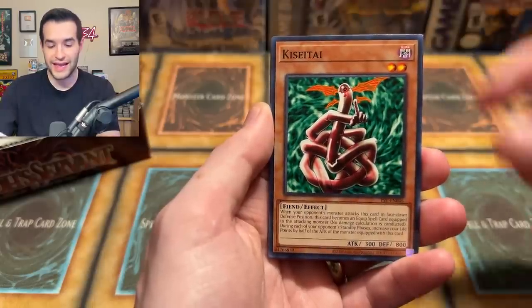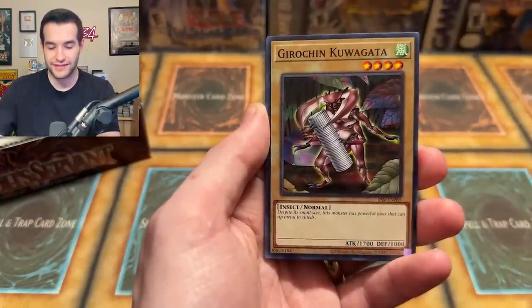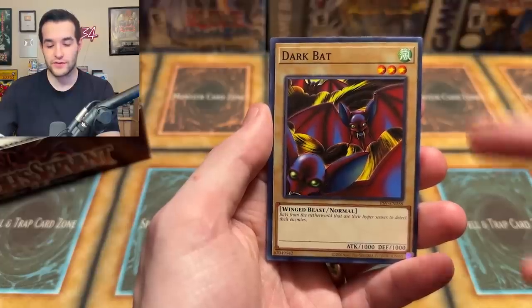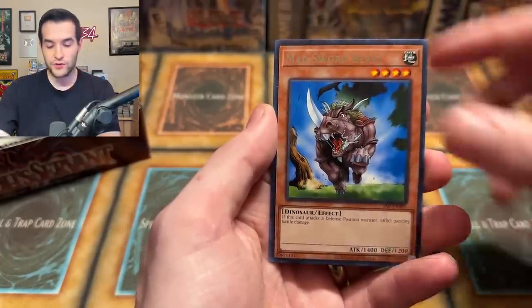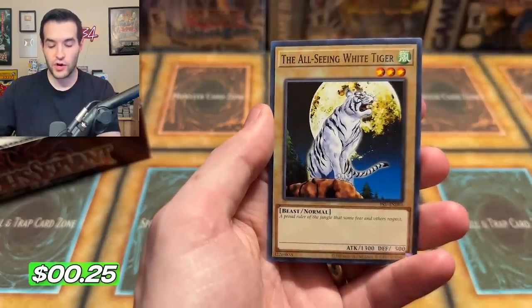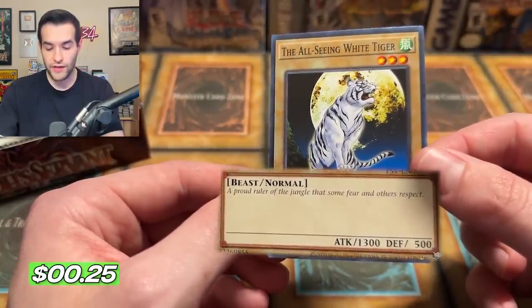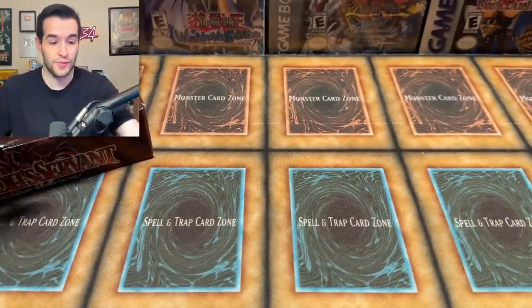We have Armored Glass. One of my favorite sets to open is Pharaoh's Servant — let's see what we can pull. We had Kisitai, one of the creepiest looking cards — look at his eyeball bleeding right there, that is kind of gross. Kugata, Shadow of Eyes, Dark Bat. I don't know how the Dark Bat has a thousand attack. Attack and Receive, Mad Sword Beast, and we're starting off with the All-Seeing White Tiger — a proud ruler of the jungle that some fear and others respect.